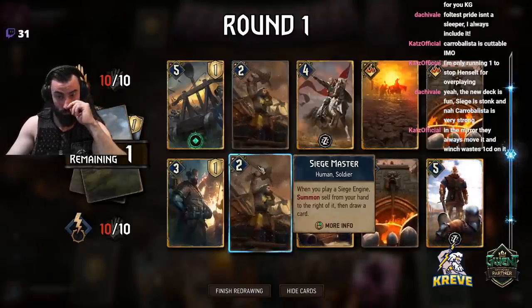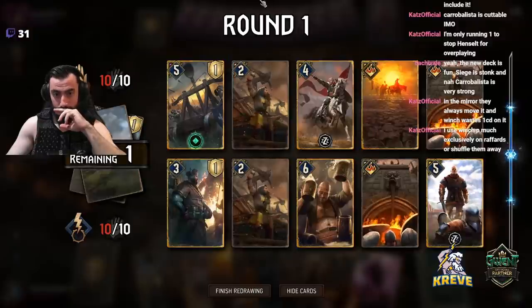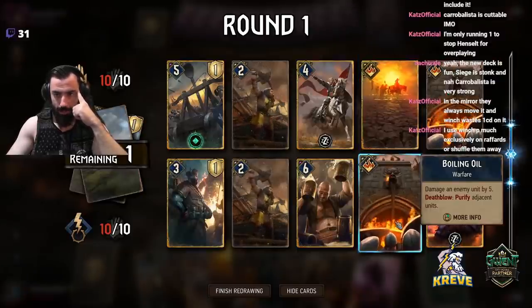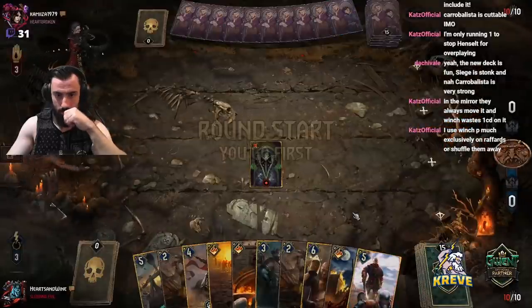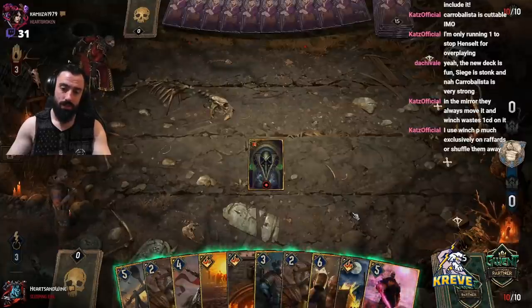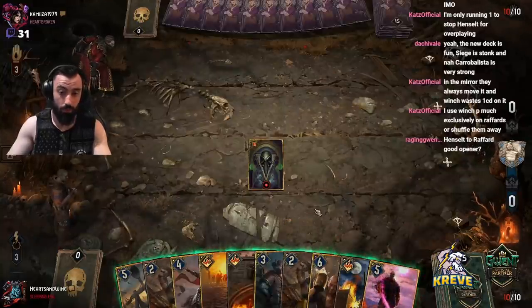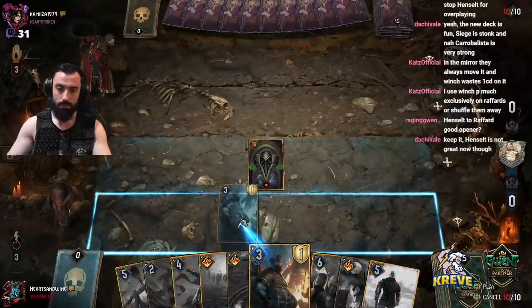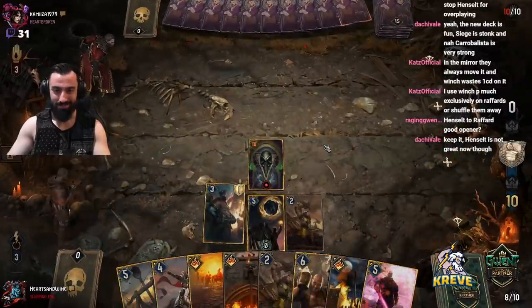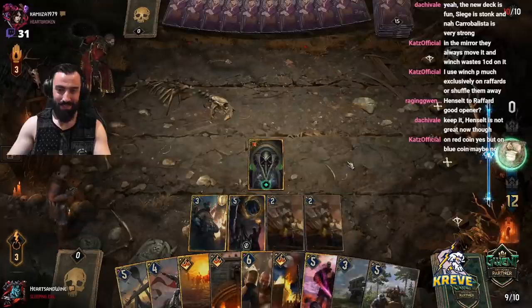I wonder if going double Siege Master is overdoing it for round one - I'm still figuring if I should commit that hard. It's tempo we could use later. I guess thinning is good though as well. If I play Raffard's Vengeance, I don't really have a card in my hand to work with it unless these thin me some cards. Maybe we just go for it still. This just looks funny now when you do this - I just laugh honestly. There we go. It worked. Look at this tempo - this is ridiculous. Look at our points already in one turn.